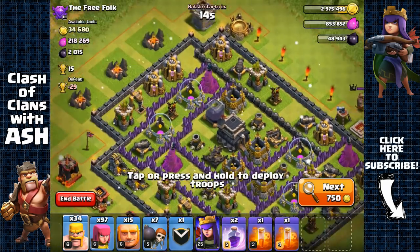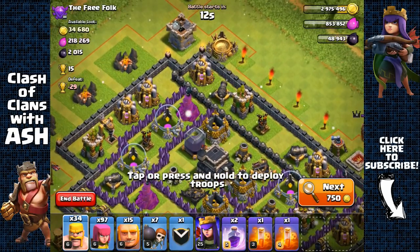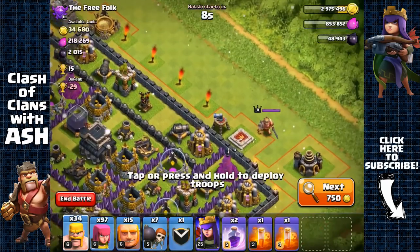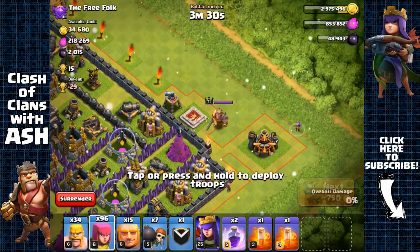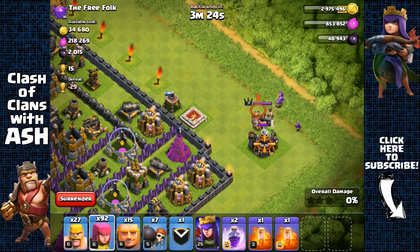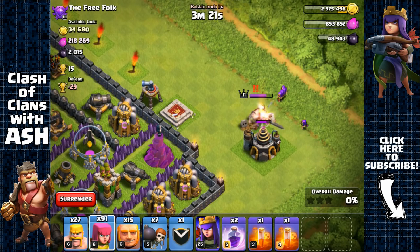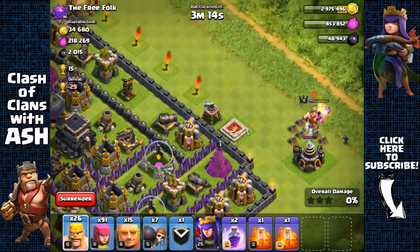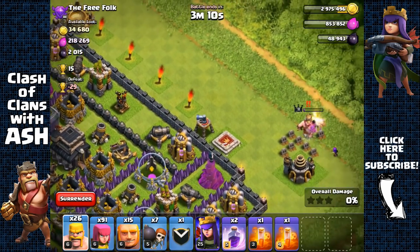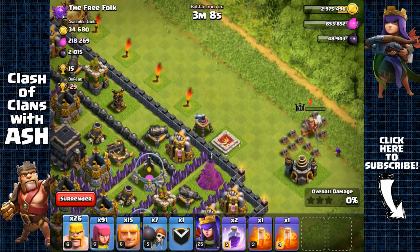We have 2000 dark elixir - should be pretty easy to get. Let's attack from the top right side. There's a King right outside here, not a good idea to let him pull our troops. I don't have minions, otherwise I could have used three minions to take him out quickly. Let's just use a few barbarians and archers to get him out of the way, otherwise he'd distract and pull our troops. He has a lot of hit points so it's taking a while.